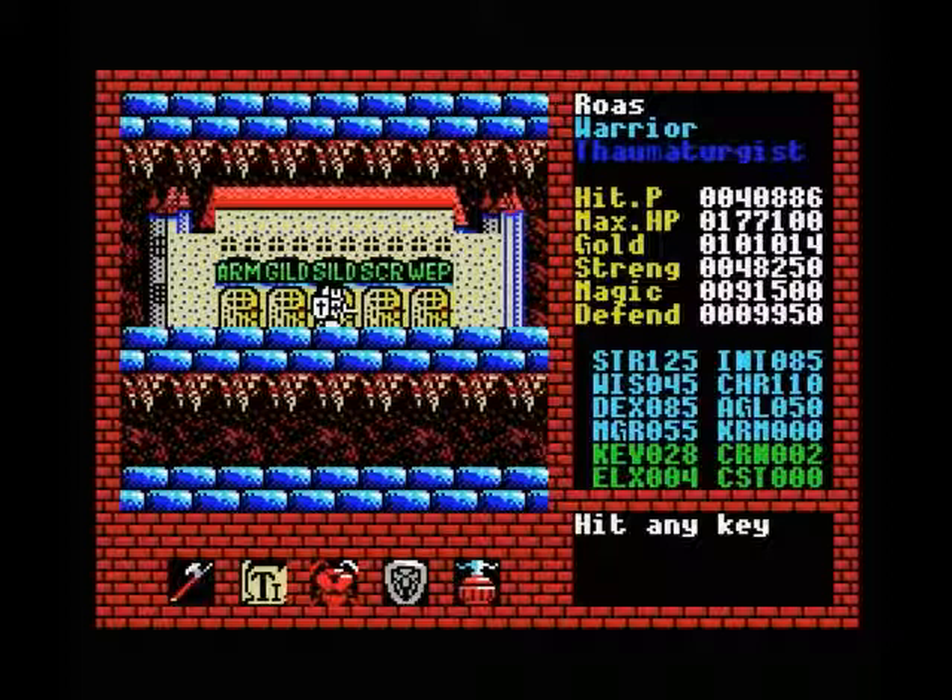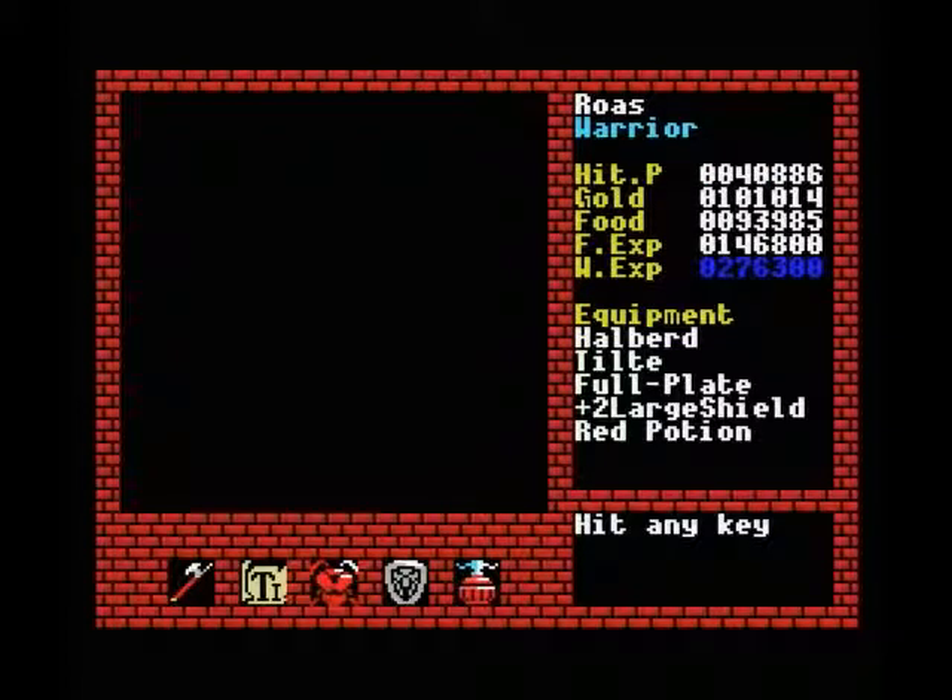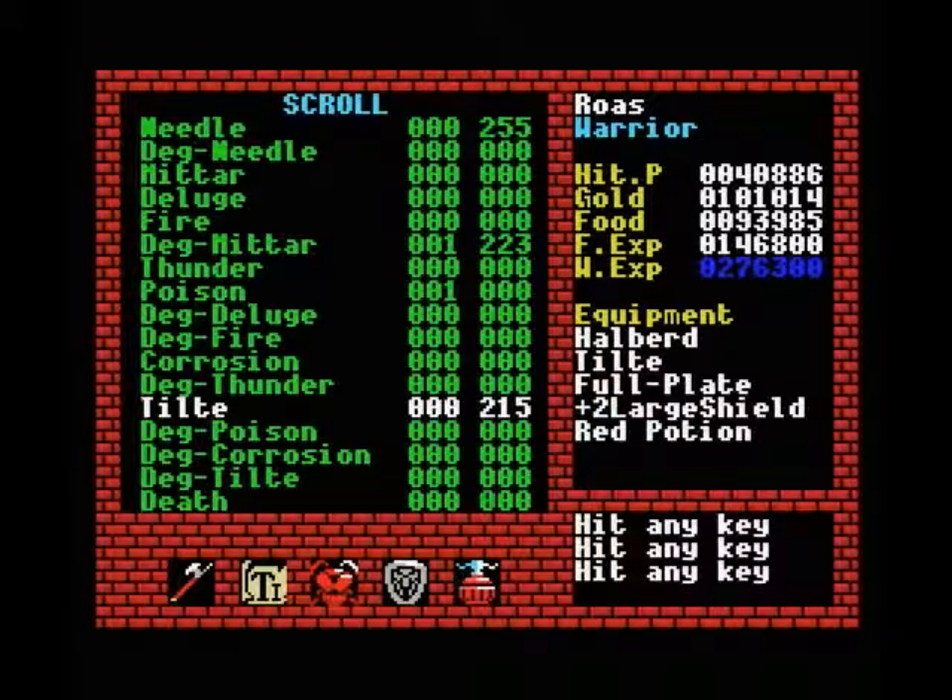The other thing we wanted to do is upgrade our magic. We're currently using the tilt spell which is working out very well, but ideally we want a stronger deck spell as well. Deck corrosion is probably a good idea — it's not quite as expensive as deck tilt, and I believe there are quite a few monsters that resist poison spells, so corrosion is probably the better choice here.